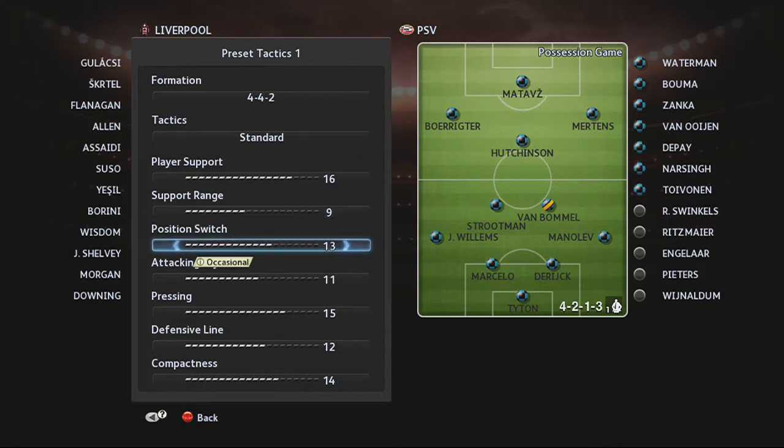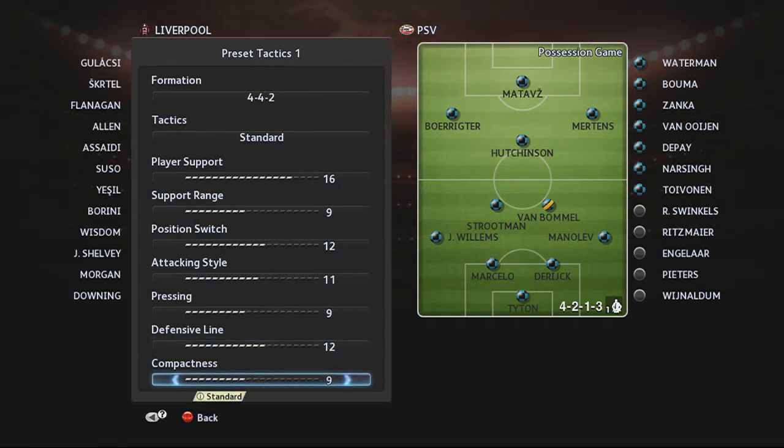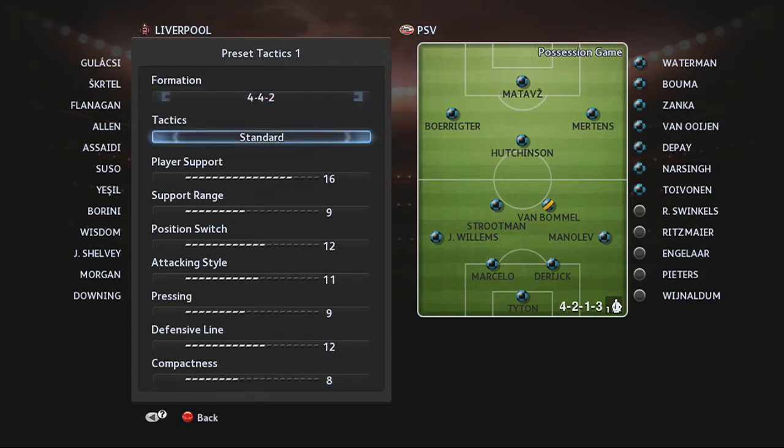I don't want them to be too wide. The position switch, more frequent than not, because if somebody is out of position, I want somebody to fill in that position for them, when it comes to defensive duties. Pressing, I want to keep that not so tight. I don't want to be right on them because if they skip past me, I'm dead. I just have no kind of pace to get back at all. The compactness is going to be more narrow than usual.